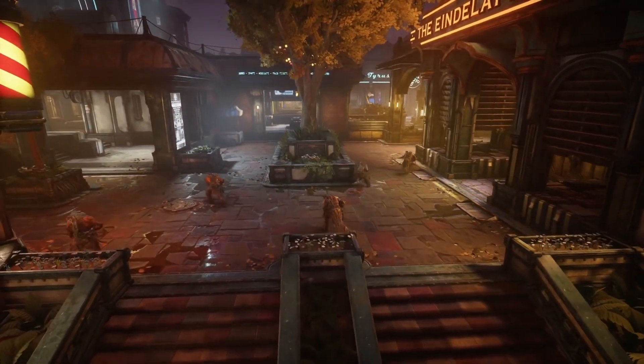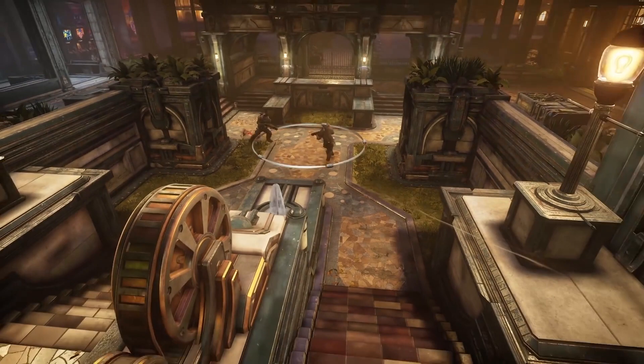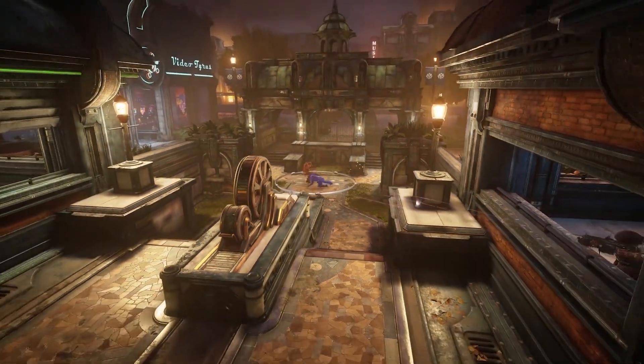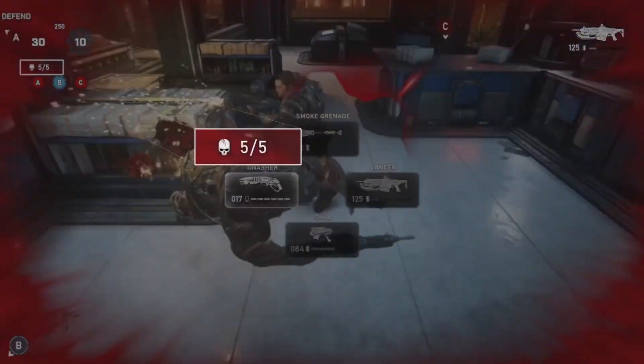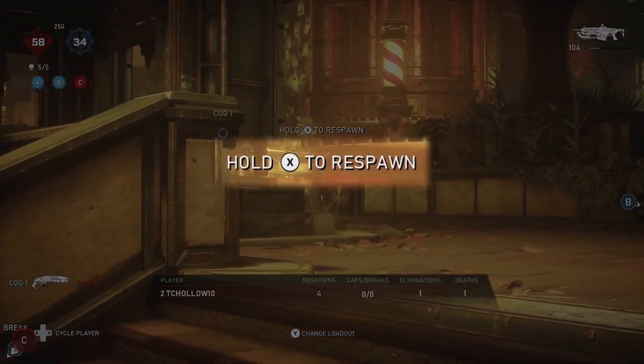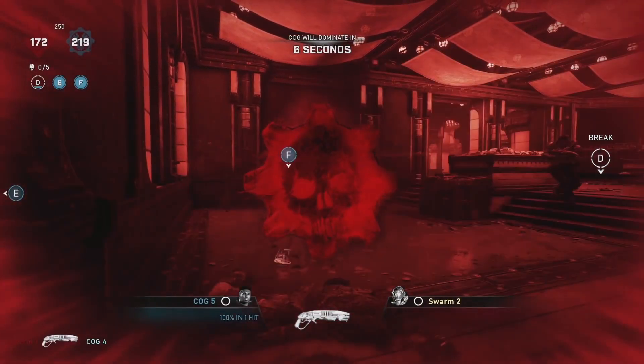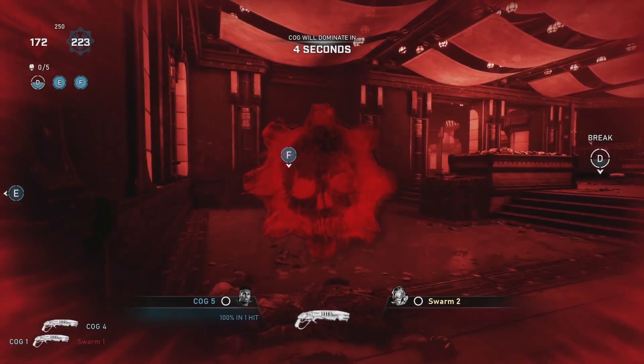Each player will now start with 5 lives, and in each round they will gain 1 more life. If you run out of lives, you won't be able to spawn until the next round. If your team has nobody on the battlefield, then you will lose the round, and at halftime you will get another 5 lives to play with. This respawn pool leads to potential rounds where you will want to not respawn after a fight in order to save lives for later rounds.